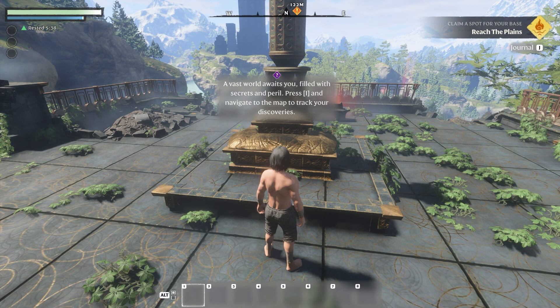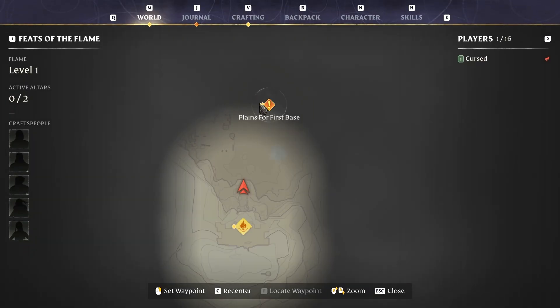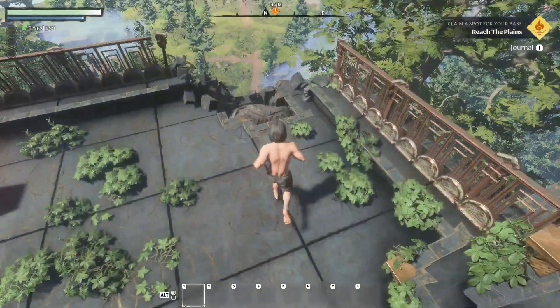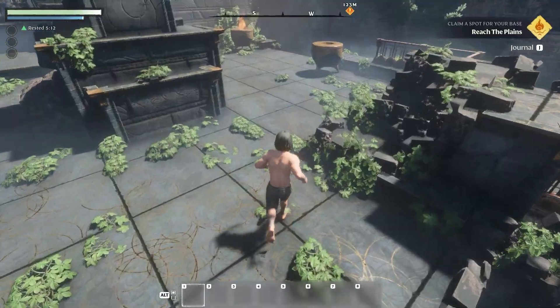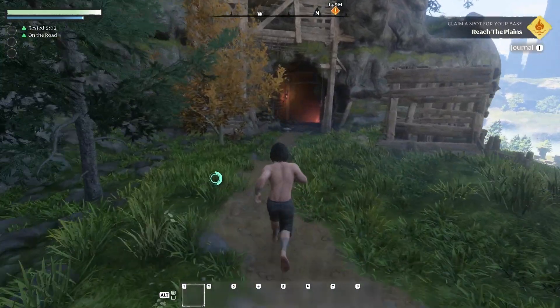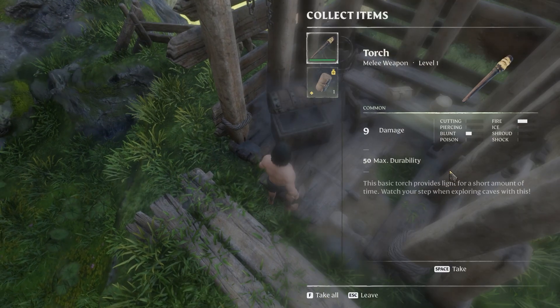A tip says press I and navigate to the map to track your discoveries, but actually to open the map you press M, not I. The map is already showing me my first base location — and the world looks really big. Let's explore it to see what's going on. This light is guiding me through this tunnel and there's a chest here.